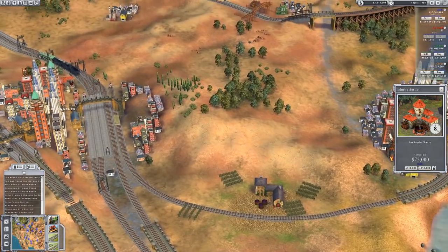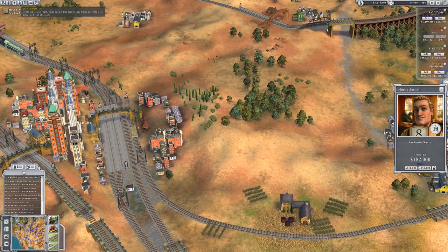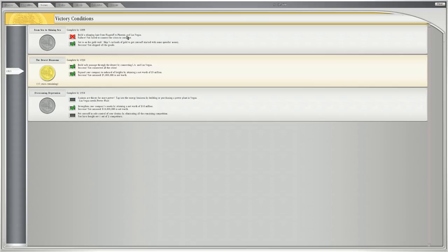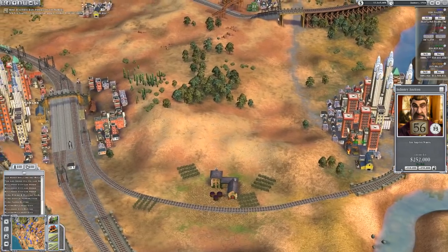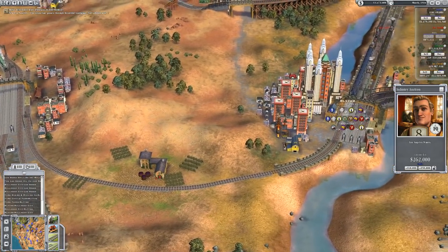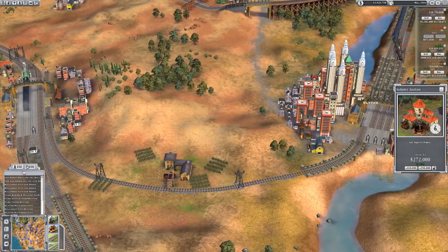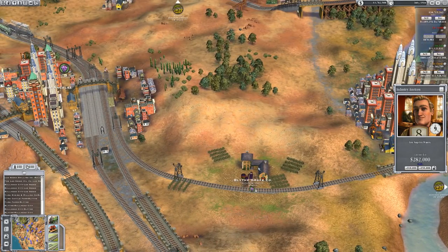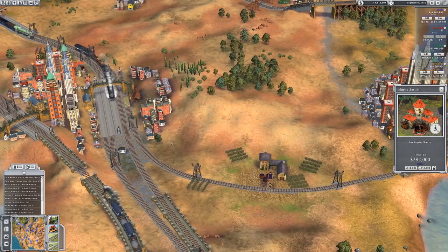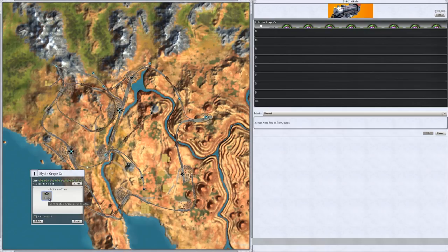I've managed to trigger the new Los Angeles–Las Vegas line achievement — technically we've done that, even though we won't ever connect them up properly. We have technically got a route that could be used. What I'm doing here is going from Blythe to Los Angeles, and the reason I'm doing that is so I can get these grapes — even though we've just seen the price plummet, it really matters not to me. We've just bought out the winery so that's going to get maxed out, wait until full. I cannot believe that the AI has not gone for this one — it's literally just outside.